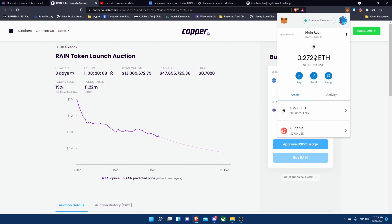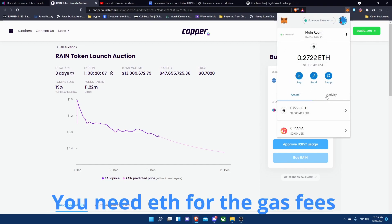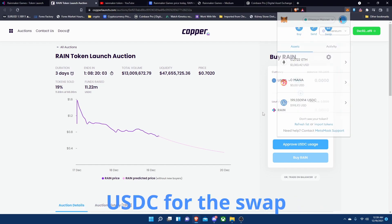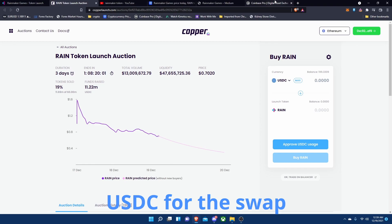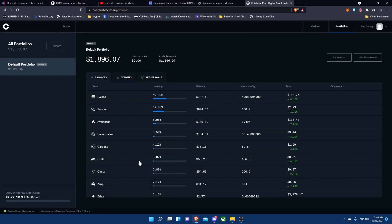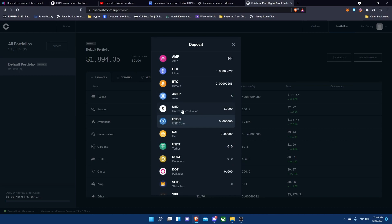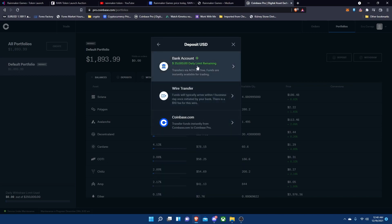First off, you're gonna want to make sure you have Ethereum in your MetaMask account, and you're also gonna want to make sure you have USDC. I personally like to buy all my coins on Coinbase Pro because the fees are very low. It's very easy — you're gonna go to Deposit and then go down to USD.